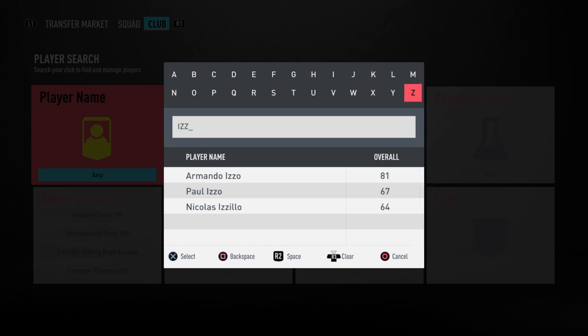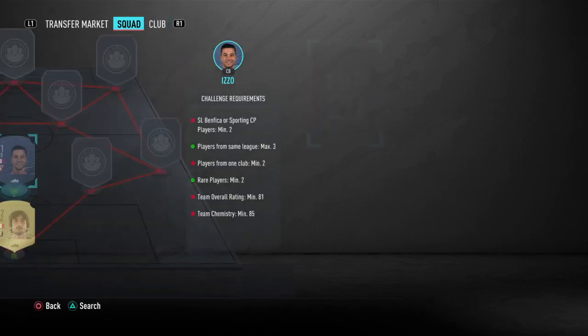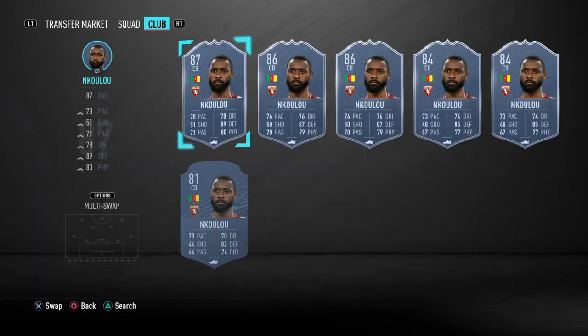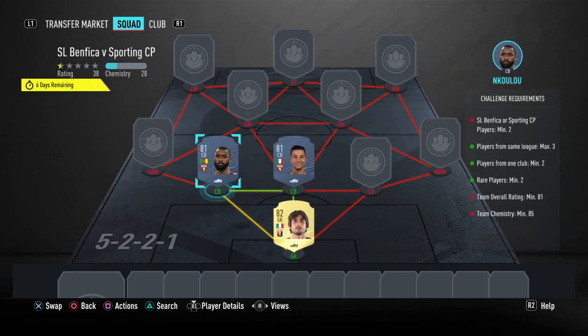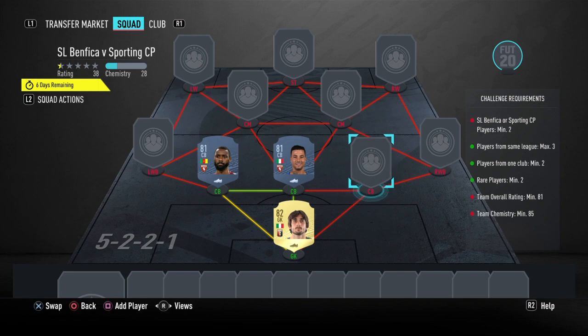Moving into our two center-back positions, we are going to be using Armando Izzo and also Inkulu. The biggest thing about this method is that the foot bin ones around 50k still require loyalty, but this method needs no loyalty whatsoever — you won't have to play any games with this squad. Izzo last I checked was going for around 2.5k and Inkulu there were a few I missed at around 1.6–1.7k, but he might go up to around 2k.